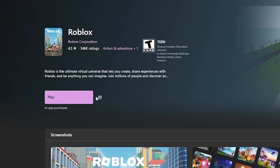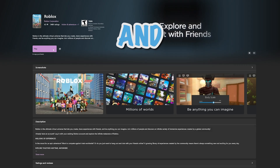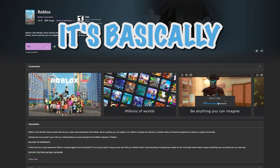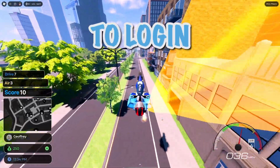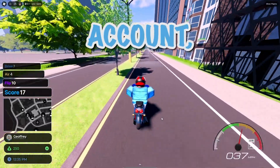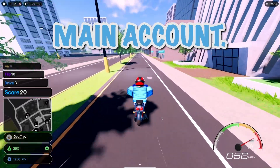Once you open up this page, there'll be a button that says Get. But since I've already installed it, it shows a play button. If you don't know what this is, it's basically a separate Roblox player. Once you install it on your computer, you're able to log into a completely different Roblox account, but still use your other Roblox player to play on your main account.